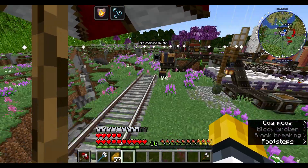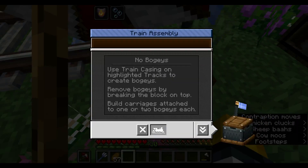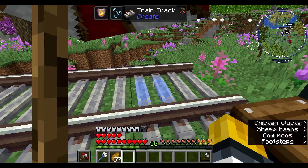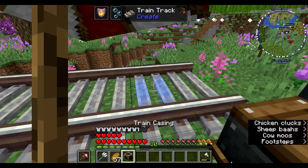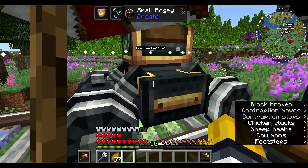We'll set up the train on this one — create new train, close window. So we see it turns blue, which is what we want. It's kind of a boring bogey.